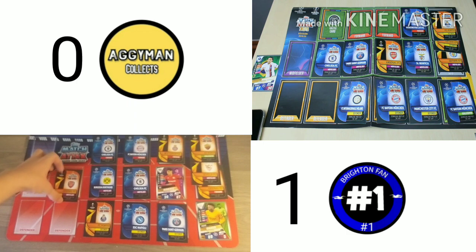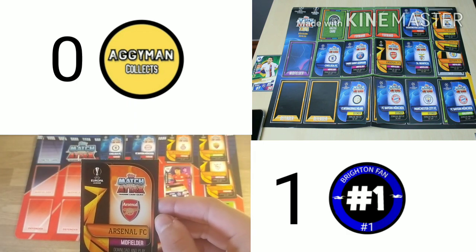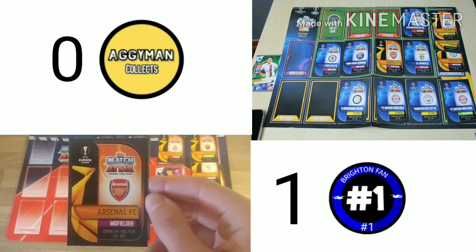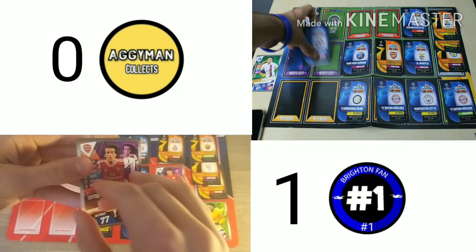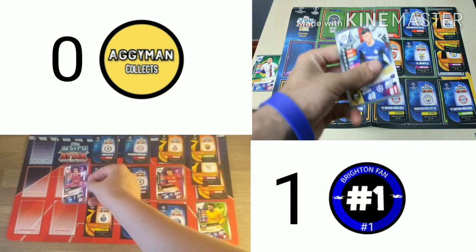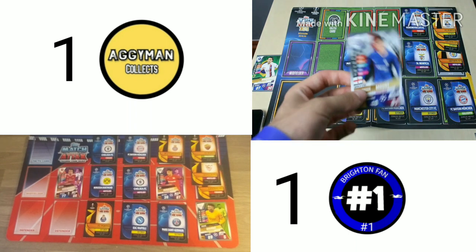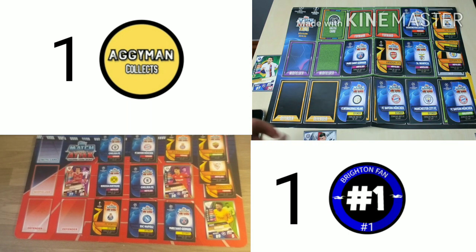I'm going to defend with my Arsenal midfielder. AggieMan attacks with his Chelsea midfielder. That's Guendouzi with 77 defence versus Mason Mount with 81 attack. He's pulling it back — one all.